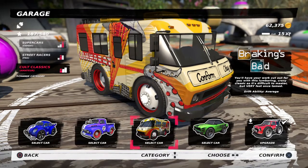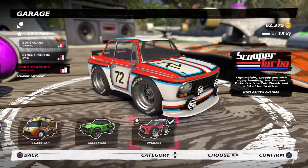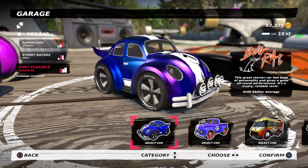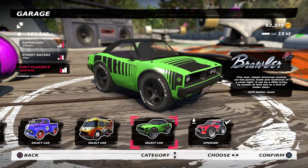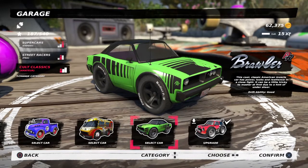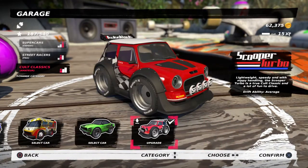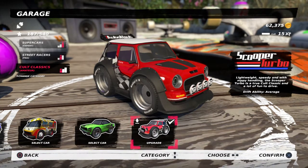I wouldn't recommend the Braking's Bad because it is the slowest. I would recommend the Levaton for your first car. If you like the Beetle, I don't blame you. If you don't want to buy the DLC, just buy the Brawler Pierre. But if you want to buy the DLC and don't mind the price, then this little car - the Scooper Turbo - is your answer. Thanks for watching guys, please like and subscribe, and I'll see you guys next time.